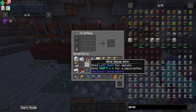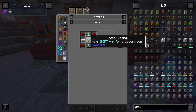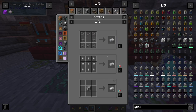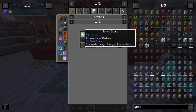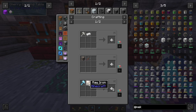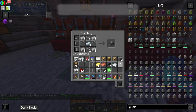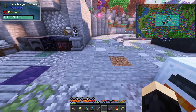We need a way to transfer energy from the wind generators to the Refined Storage, so we'll use a basic energy cube under each wind generator. To make that we need more energy tablets and a steel casing, which requires osmium, glass, and a steel ingot. To get a steel ingot, hammer iron into iron dust, combine the iron dust with coal and a hammer to get steel dust, then smelt it down to steel. I have enough to make four.